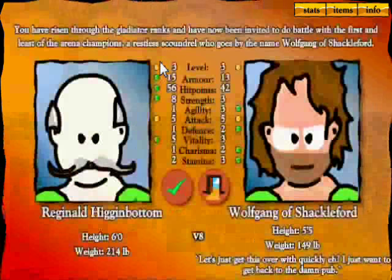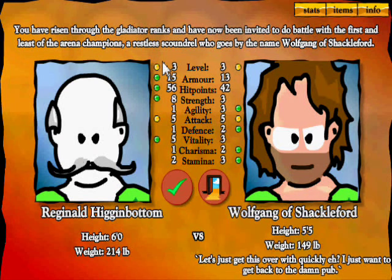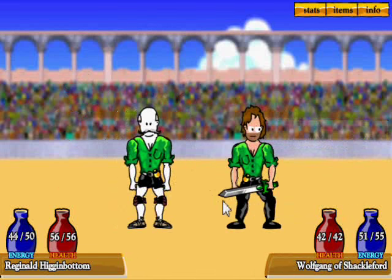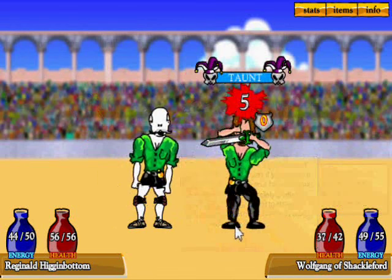We're against Wolfgang of Shackleford. You've risen through the gladiator ranks and have been invited to do battle with the first arena champion — a restless scoundrel named Wolfgang of Shackleford, five foot five, 149 pounds. We are six foot tall, 214 pounds. We have more strength; he has more agility, same attack, he has more defense, we've got more vitality, he's got more charisma and stamina. We do have more armor and health. He has a weapon called the Shamrock — we need to be careful. Let's taunt him — five damage for taunt.